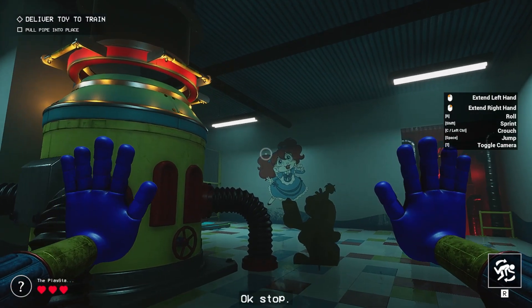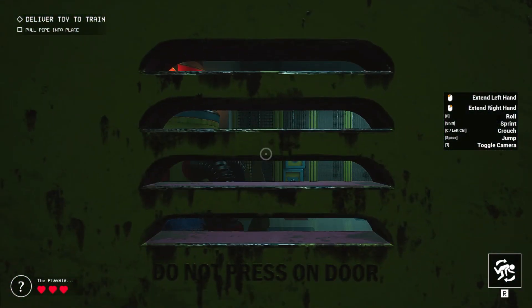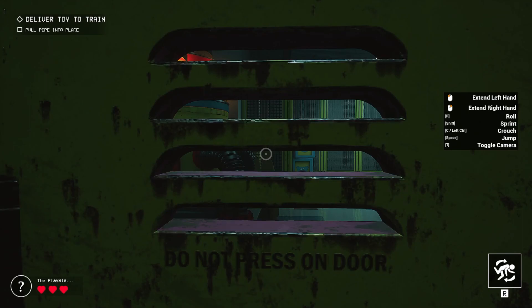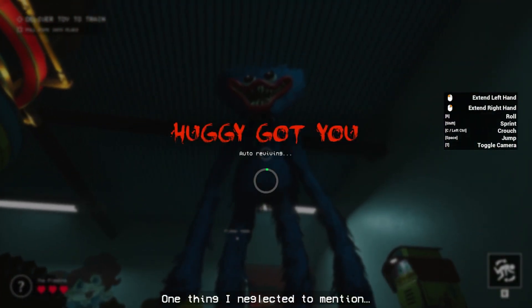Uh-oh, okay — stop. You see that locker behind you? Get inside. Might want to hold your breath so he doesn't hear you. Coast is clear — get out of the locker.